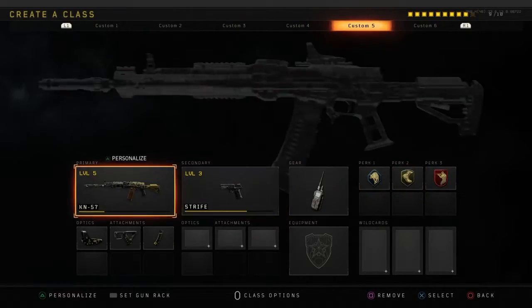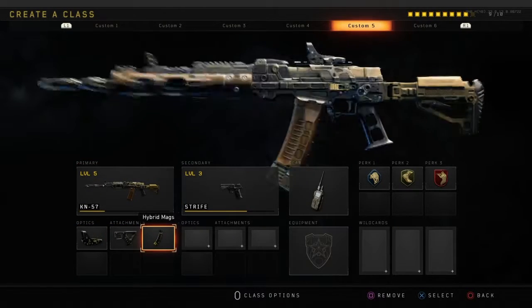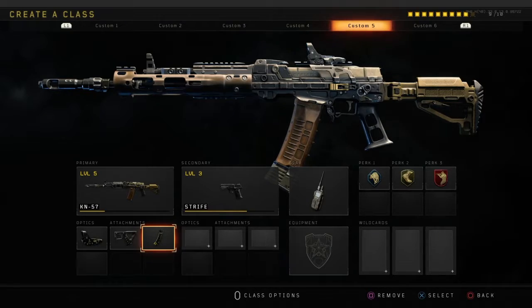For the fifth class we've got the KN-57. What I like to use on this is the reflex, Quickdraw and Hybrid Mags, and the perks are all the same again.